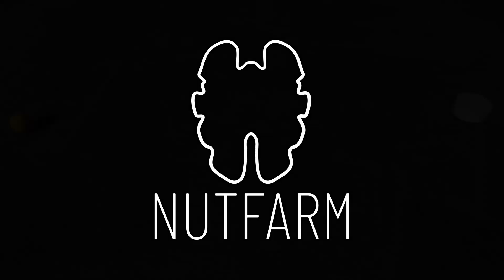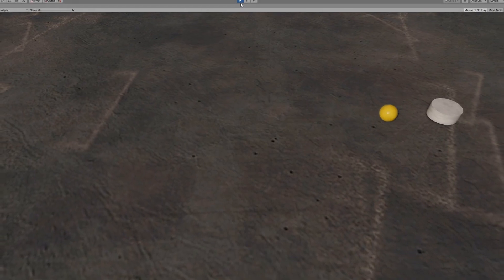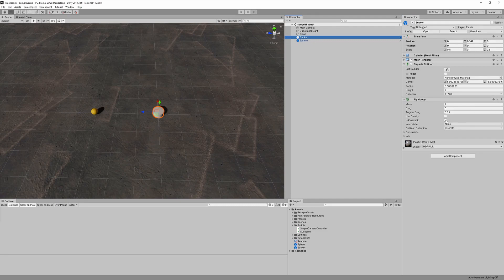This is how to suck objects properly. First, put some rigid bodies and all that basic setup.